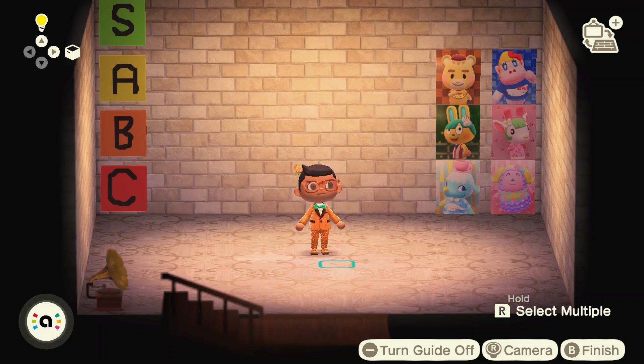We have recently had six new villagers added to the game: Marty, Rilla, Toby, Chelsea, Chai, and Etoile. We are going to be putting those in a tier list today focusing just on the islanders themselves, none of the items that they bring with them — just the concepts, the aesthetic, and what we think of them. If you want to see a ranking of the furniture items, please subscribe and comment down below, and let us know who your favourite of this set is. These are all amazing islanders.